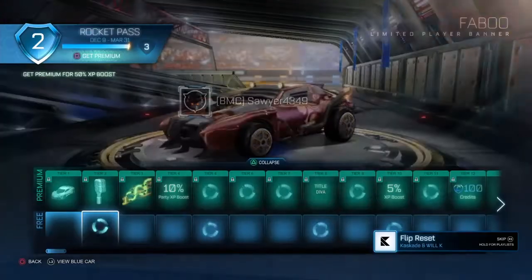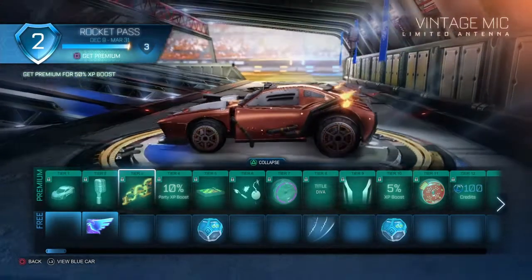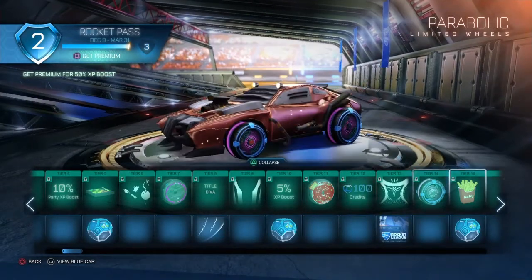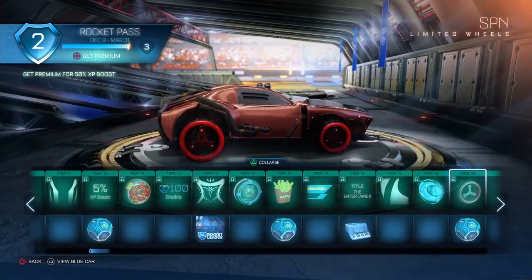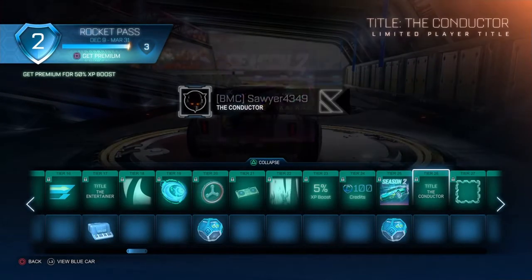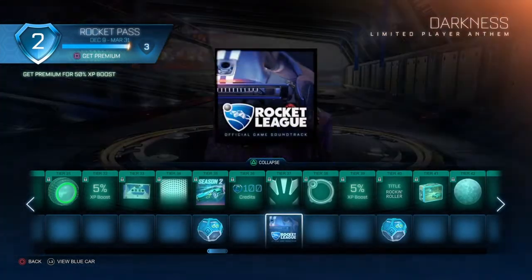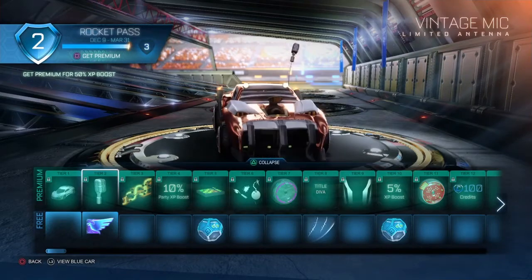I guess I could go over the Rocket Pass just real quickly. We have this cool car, we got an antenna, boost — oh, that's actually really nice. A topper, we have just a lot of stuff, wheels. I'm not going to go over everything individually because... I actually like those wheels, that's pretty sick. Oh, that's cool, I like that boost. Yeah, there's just a lot of stuff like last season — there's a whole bunch.